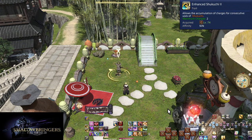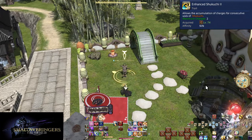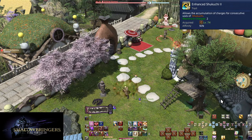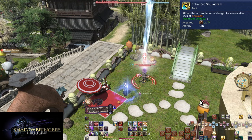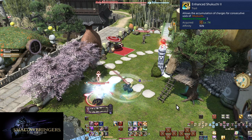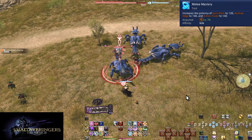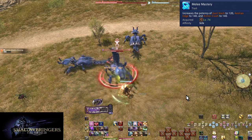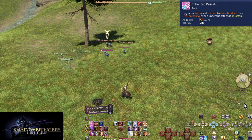Level 74: Enhanced Shukuchi 2. Shukuchi can now hold two charges, with a total cooldown of 120 seconds. Using two Shukuchis back to back is far more immediately useful. Level 74: Melee Mastery. This is a basic power boost — it lists non-combo potencies but combo potencies are also improved. No active changes needed.